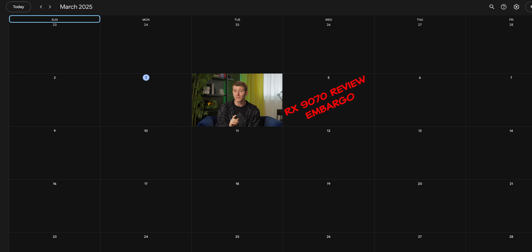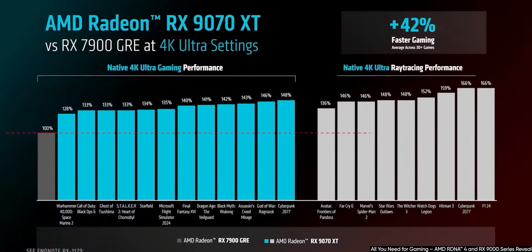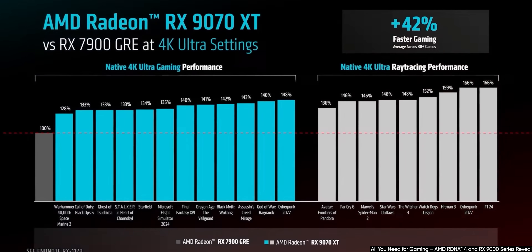There is one other silver lining: if you can wait about 24 hours, AMD is launching a price competitor to this thing that has 33% more VRAM and, on paper, much better performance.